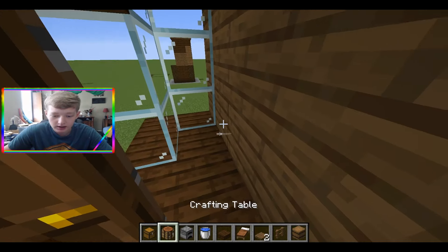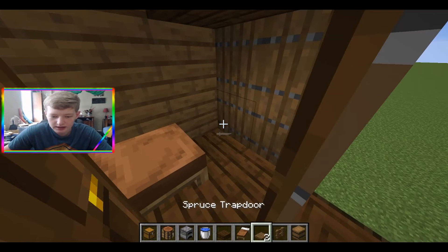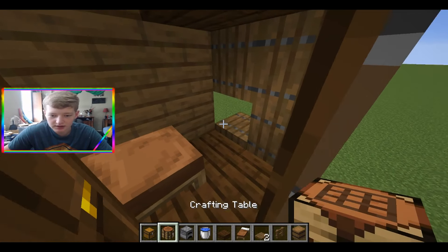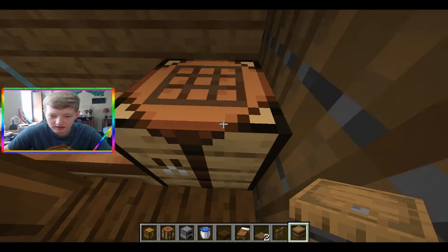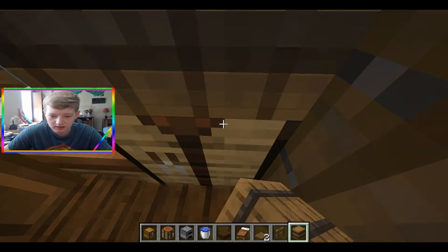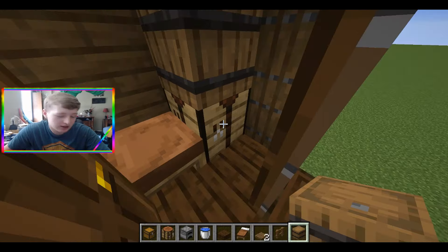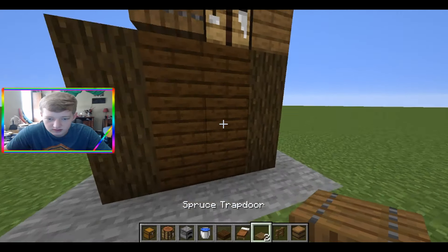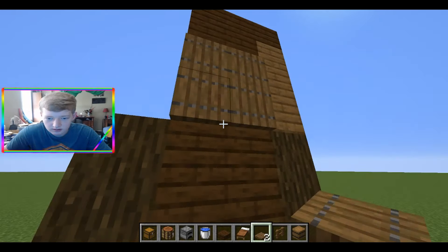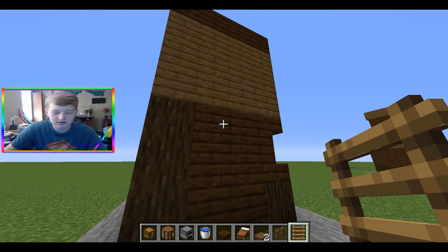Now that you are done down there, come up here to the second floor. Place your bed to the left, then your crafting table — we'll go right there. You can place a barrel on top for some extra storage next to your bed. Let's put that back — there we go.